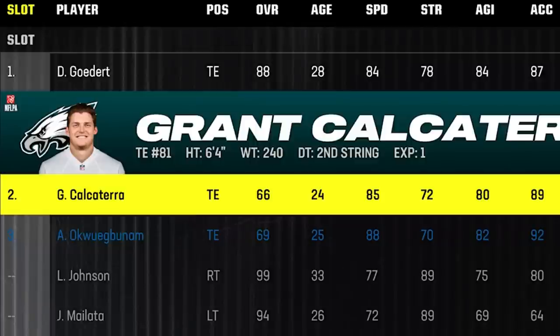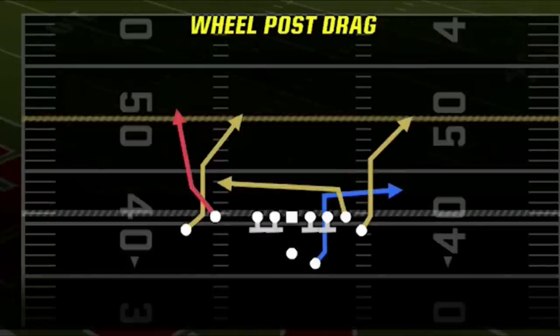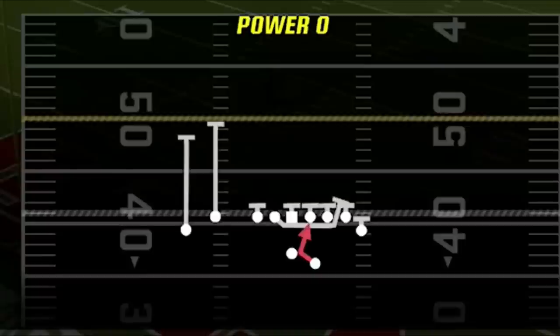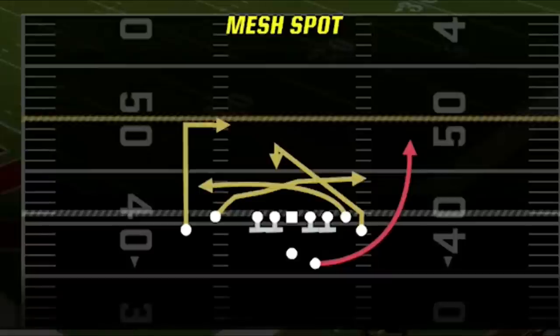My five plays in my audibles are the stick nod vertical, which beats both man and zone; the wheel drag post, which is a one-play touchdown against a lot of different defenses; one slot for my run play — I'll usually change it from the inside zone to the 0-1 trap and the power 0 as they all go in different directions; the PA double post, which is one of the glitchiest one-play touchdowns in the game that your opponent will never see coming; and the mesh spot, as all these routes beat man and zone, making it the perfect dink and dunk play.